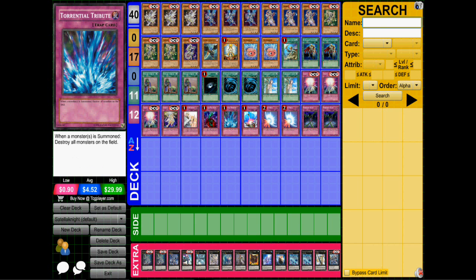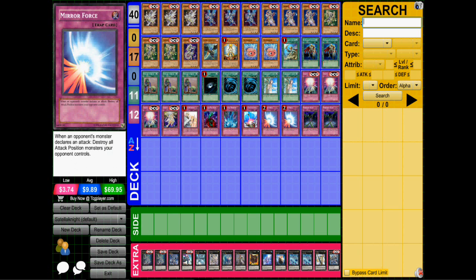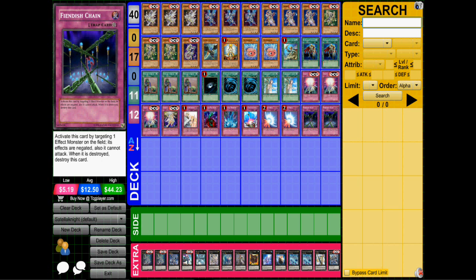Then we have a Bottomless Trap Hole, Torrential Tribute, Solemn Warning, Compulsory Evacuation Device, double Mirror Force, and two Phoenix Wing Wind Blast to negate effects, stop attacks, and serve as Zephyros targets for reusing them.